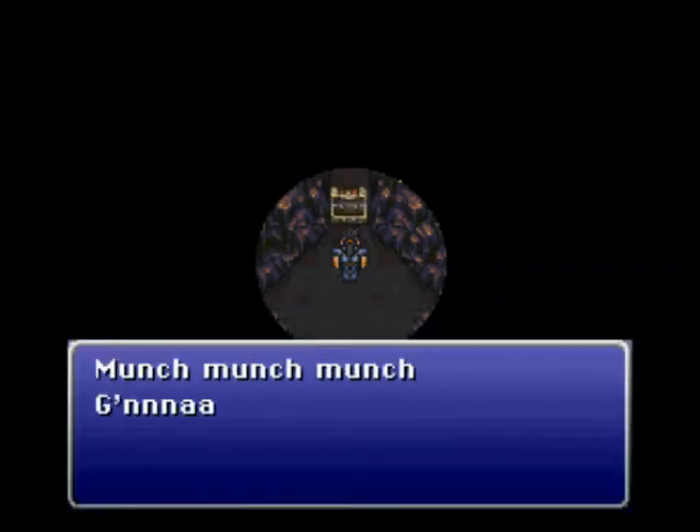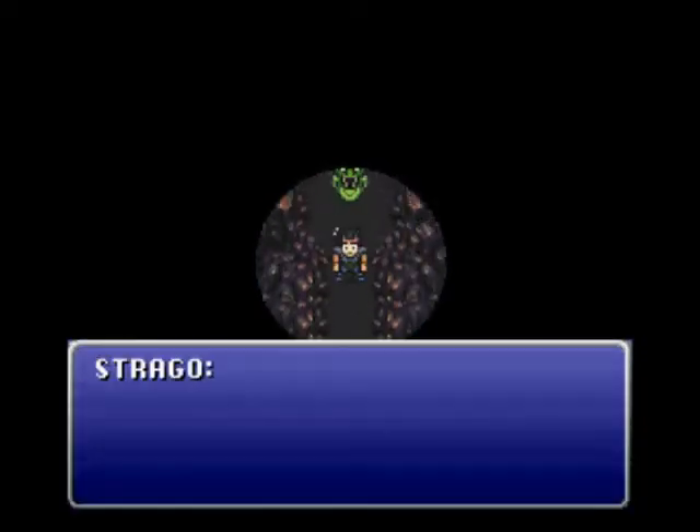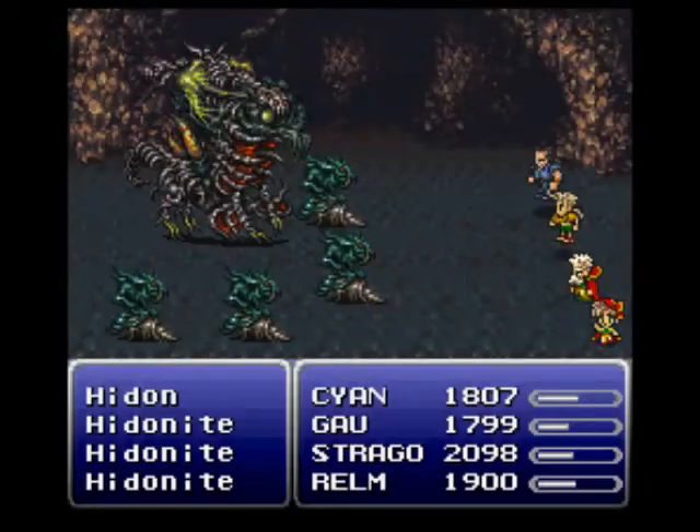I'm going to go around and continuously step on those teleporter switches to gather up 23 pieces of coral. I'll take care of that and meet you back at the entrance. Okay, we're back — I got all the pieces of coral. Are you going to let us through? Get out of the way. Heedon — boss time against Heedon himself.